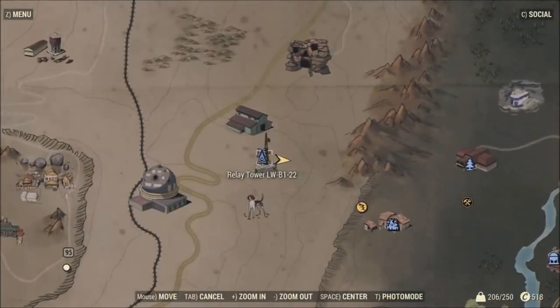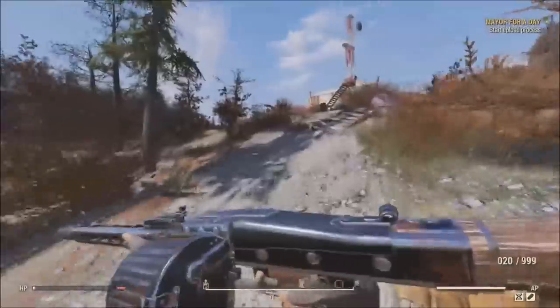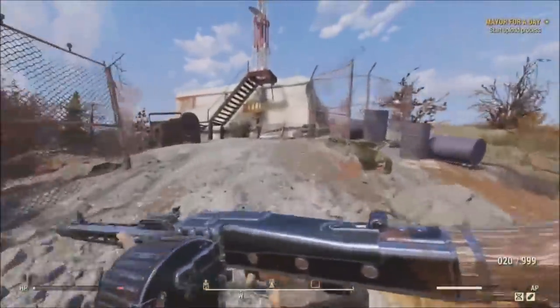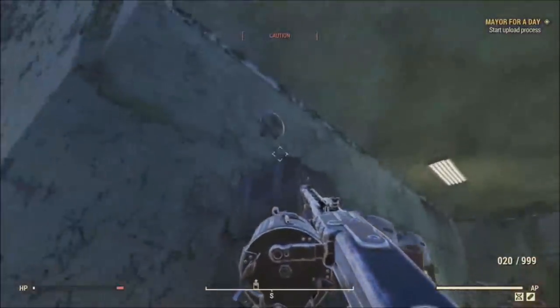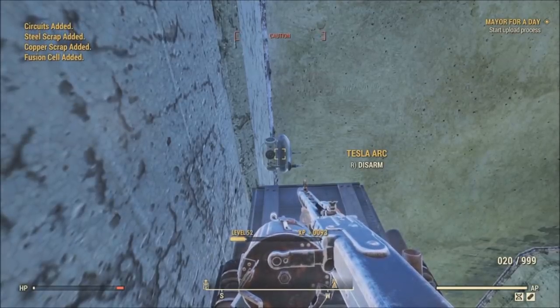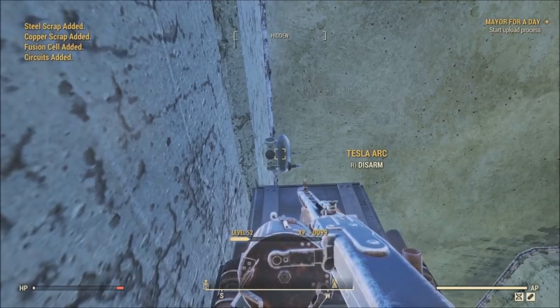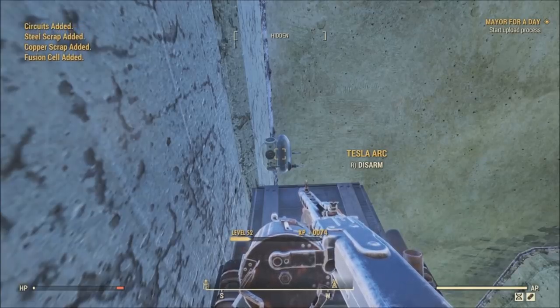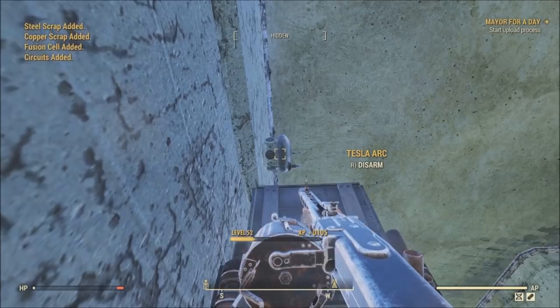For the next XP glitch, come to Radio Tower LWB122, a super mutant outpost located east of Vault 76, not far from the ski resort. When you fast travel here you'll spawn on a little hill. Sneak around to the back so you don't alert the super mutants — they can set off the trap. Go straight to your left, look up on the wall, and there's a tesla arc you can disarm. It won't finish disarming, giving you about 100 XP per second, plus steel, copper, circuits, and fusion cells.